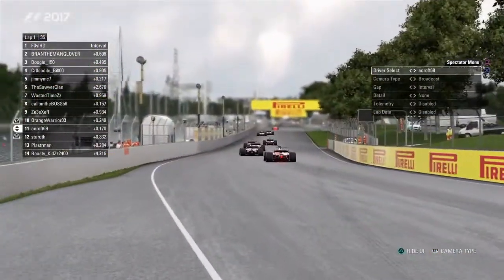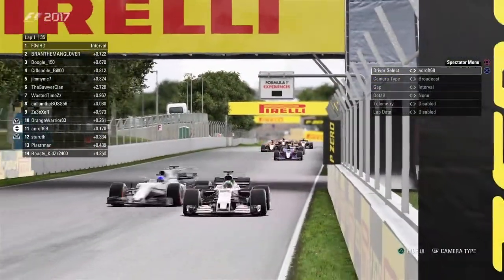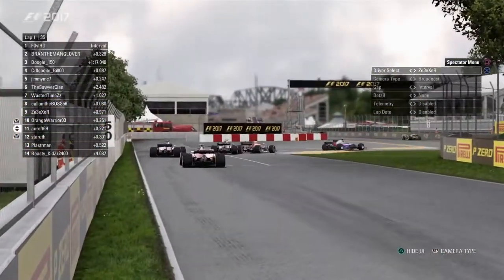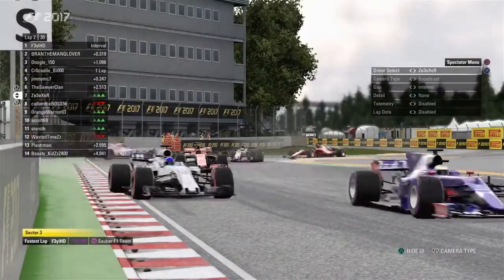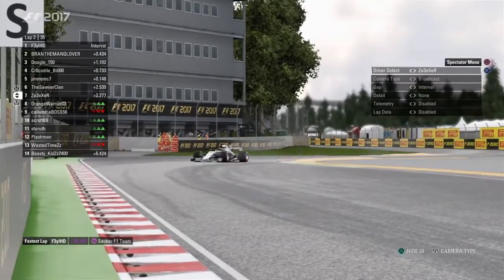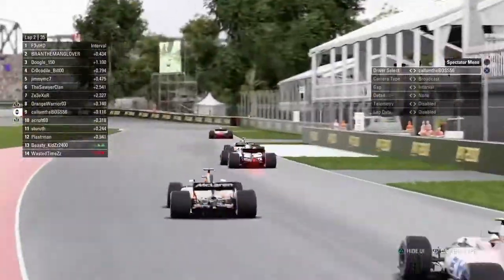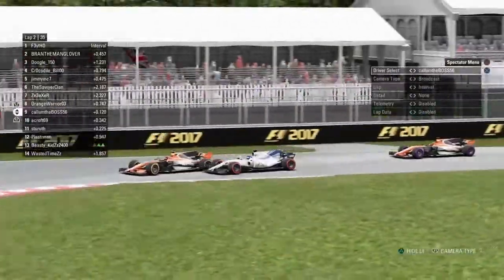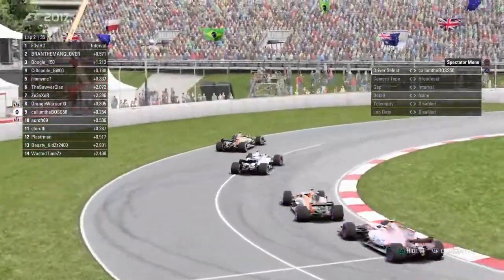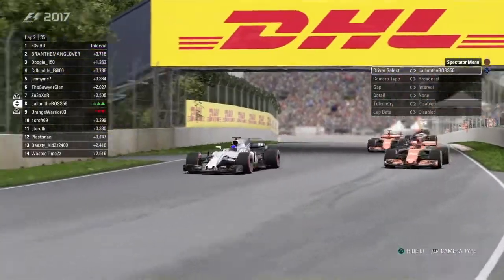Ethan Croft dropping back in the field now. And it looks like we've got a caution in Sector 3. That's one of the Force Indias. It looked like that was Callum, the boss, trying to make a dive bomb move through Champion's Wall Complex. Took out one of the Force Indias. He's going to try and make his way around Boxhorn in the McLaren.